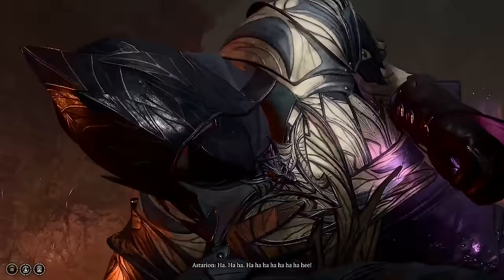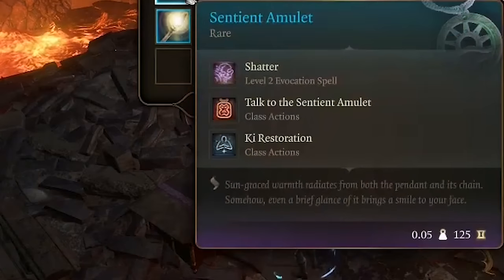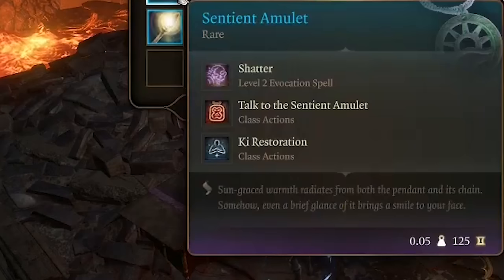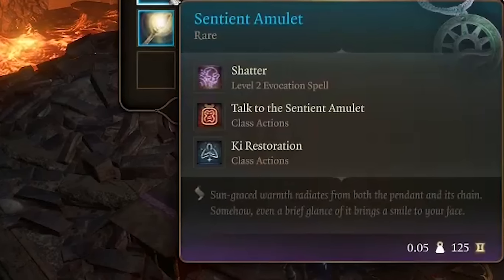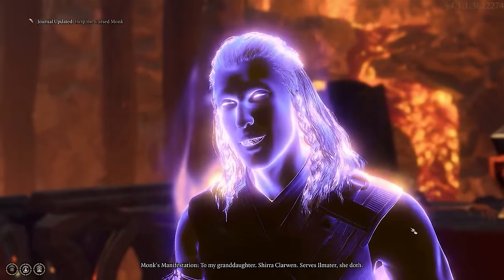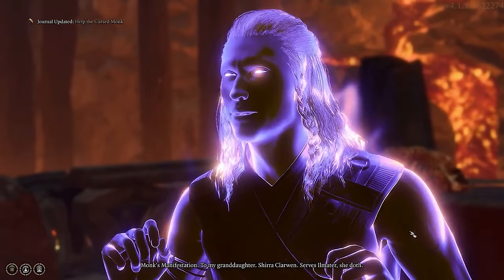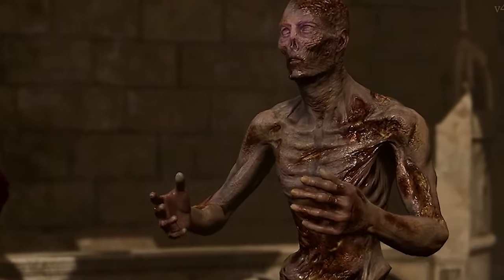Finally, at number nine is the Sentient Amulet. This amulet is particularly interesting for monks, granting lesser key restoration once per long rest, restoring two key points, and it can also cast Shatter. This amulet can only be found in Act 1 within the Grimforge, inside a locked adamantine chest. Once acquired, a cursed monk offers a blessing if you bring this amulet to his daughter, She-Ra, who is in a sarcophagus below the Open Hand Temple in Act 3.